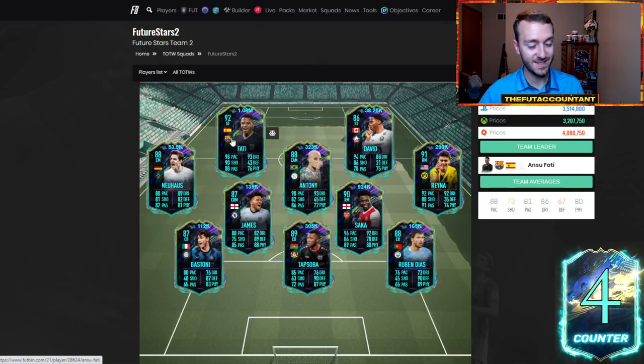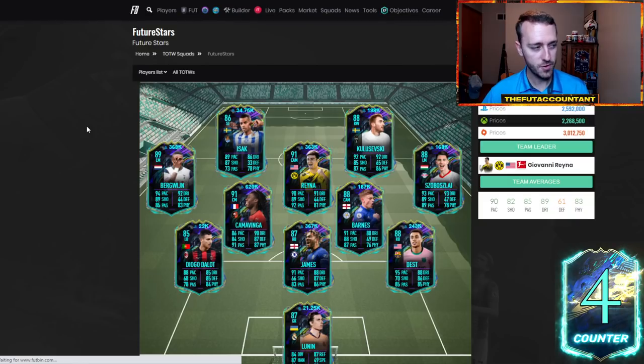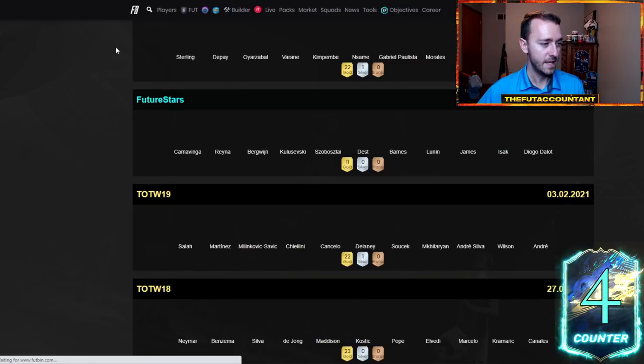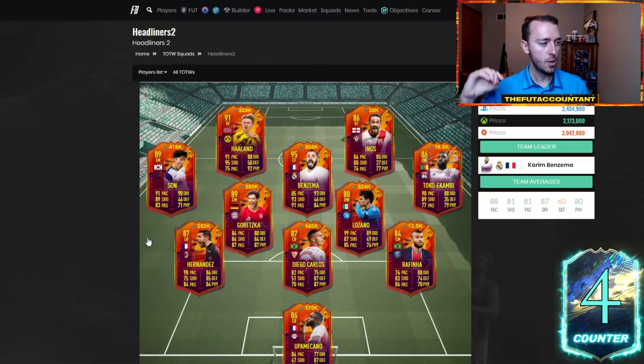Even this Ansu Fati card was 1.2 million coins easily earlier this weekend. If I saw it at 1.05 I'd probably snag it, because you've got La Liga TOTS coming later this week and that's a card that is still team of the season and end-game quality that a lot of people will try to use with La Liga TOTS. Watch your Premier League cards and meta specials like Kamavinga at 620k — he was well over 700k on the weekend. These cards will rise back, though maybe not as high.